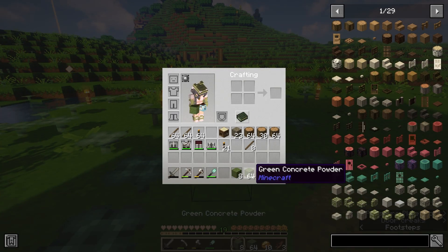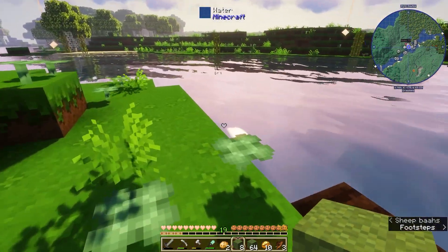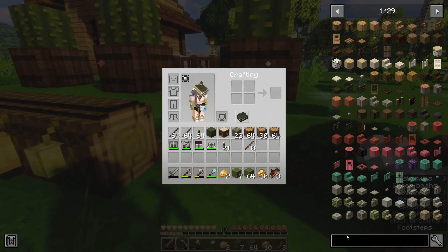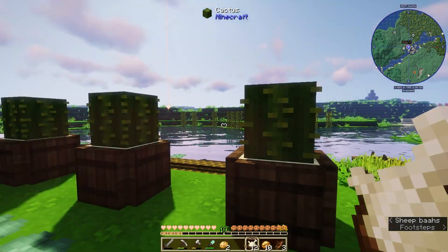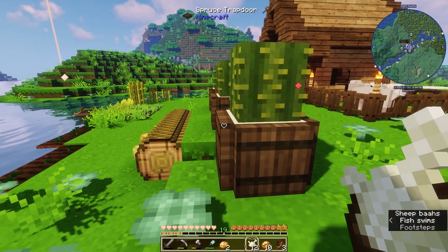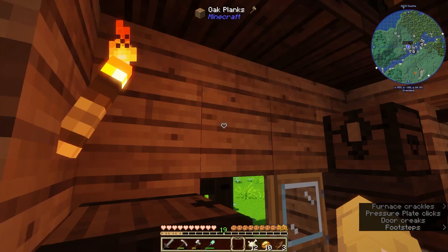We went ahead and made green concrete and I just now realized I screwed up because I needed lime green, not green. It doesn't look that bad, I just wanted lime green. Is there any way I can change this? I think lime green would look better. I think I can fix this when the cactus grows a bit — I needed lime green and I'm so frustrated with myself.